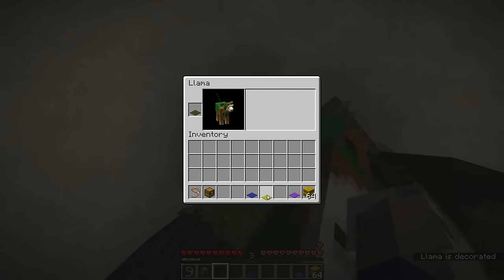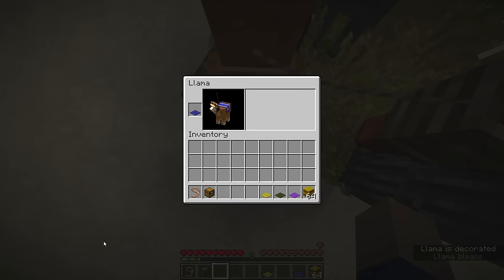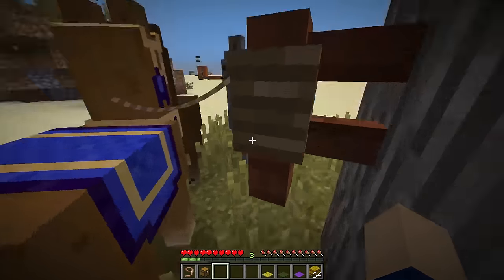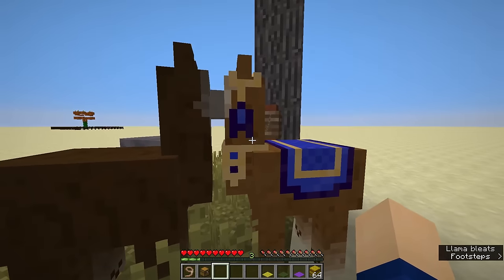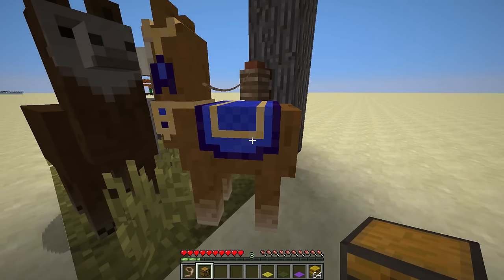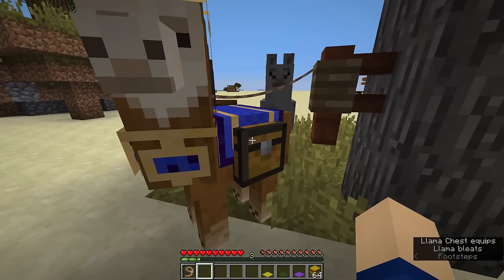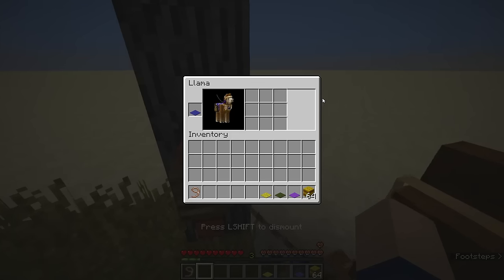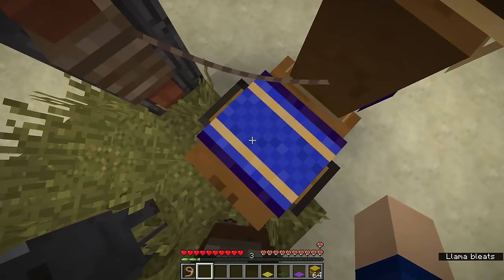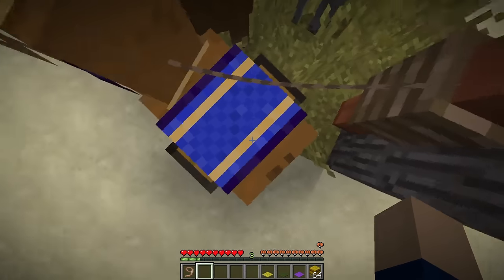It could also be a creeper design, like you can see with the green carpet. So there's a bit of variation between all the carpets. I like brown the best, and I'll show you why at the end of the video. Now, one more thing is missing — we tamed it and gave it a carpet. We also want to add a chest for storage. All you do is hold the chest in your hand, right-click on the llama, and the chest appears on its back. You now have nine inventory slots, though you cannot put a saddle on the llama, which is a downside compared to a donkey.